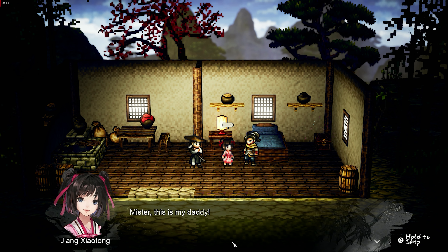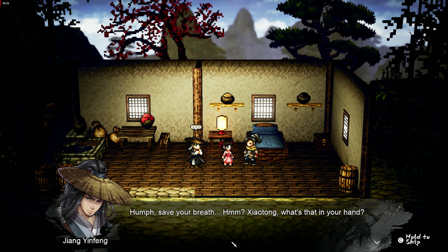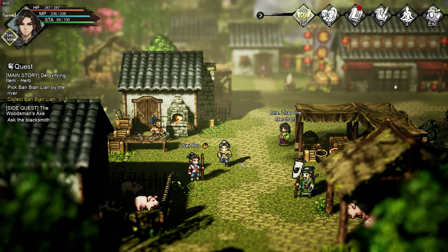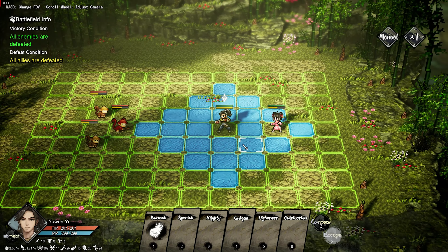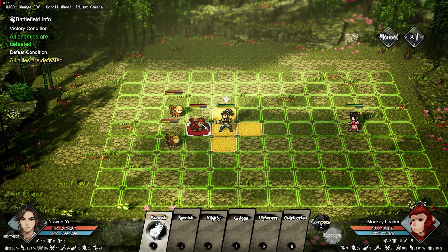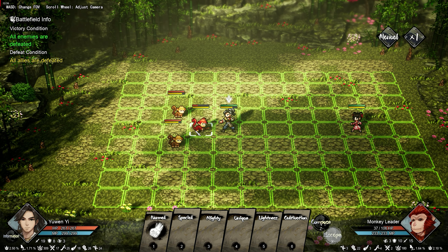With the help from his master, Yuwen sets off on a journey to become a martial arts master himself. Besides its premise, the game also offers well-written dialogue, interesting characters and beautiful visuals. Wandering Sword uses an HD 2D graphic style that perfectly mixes 2D character sprites with 3D environments. Gameplay-wise, the game uses a round-based combat system that takes place on a small grid.